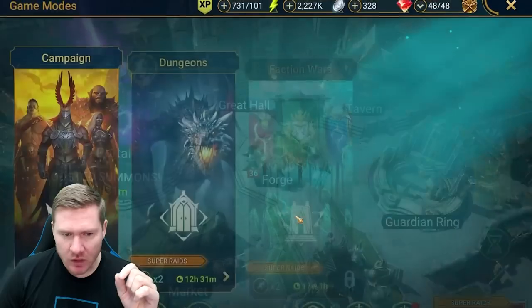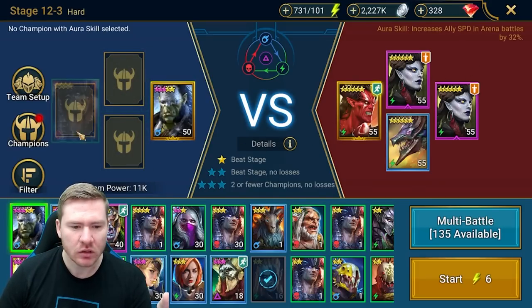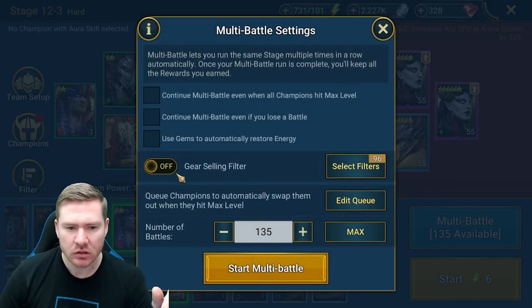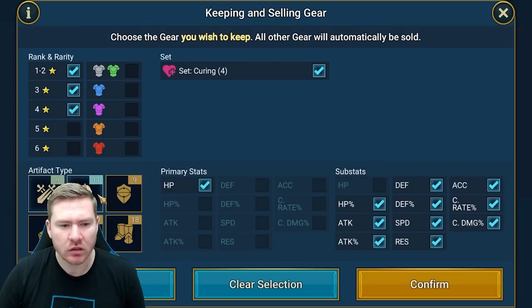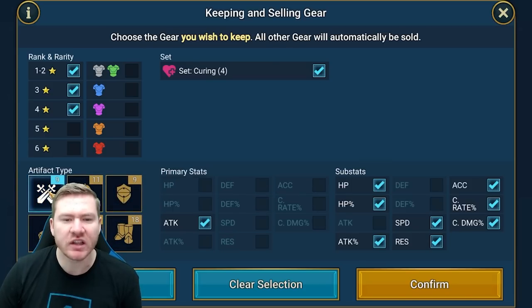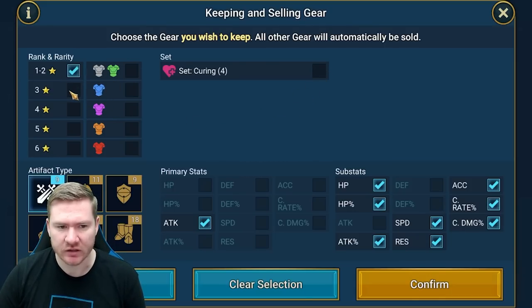My Artak can already farm 12-3 — I farmed 12-3 last night for a bit. Let me just go ahead and sell anything three-star and below in here. Looking at this gear sell filter — 'select gear you wish to keep' — if I just do this, or even this, it'll just sell them all.